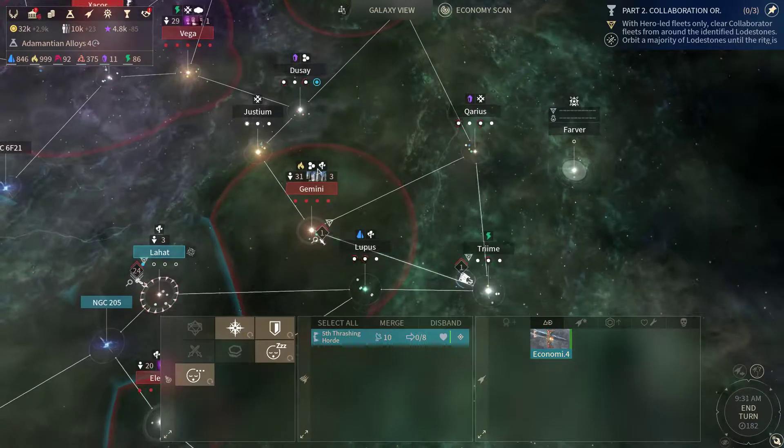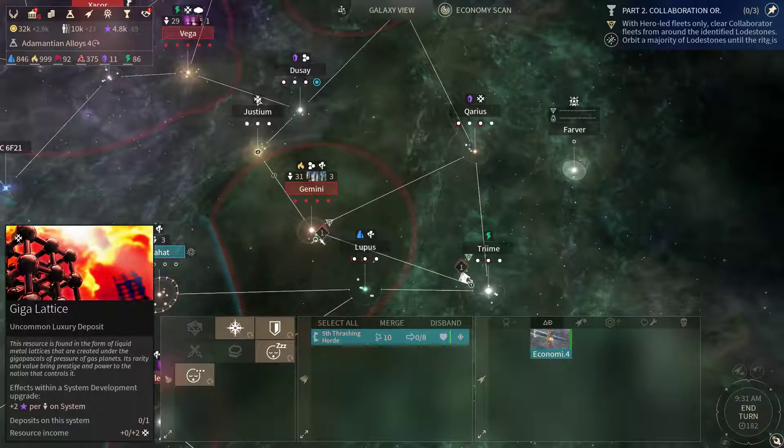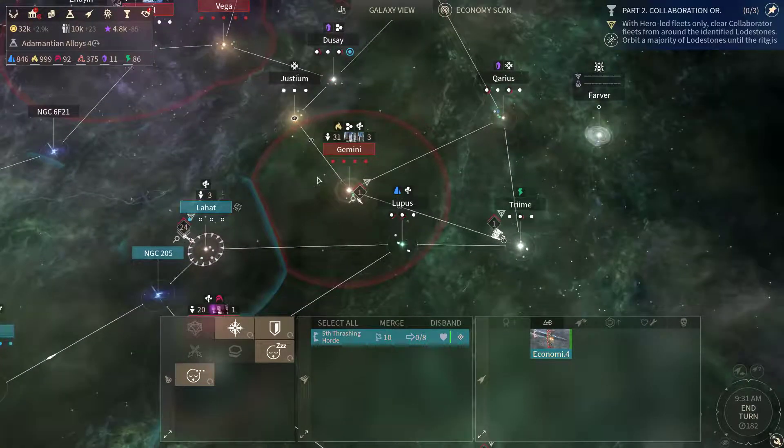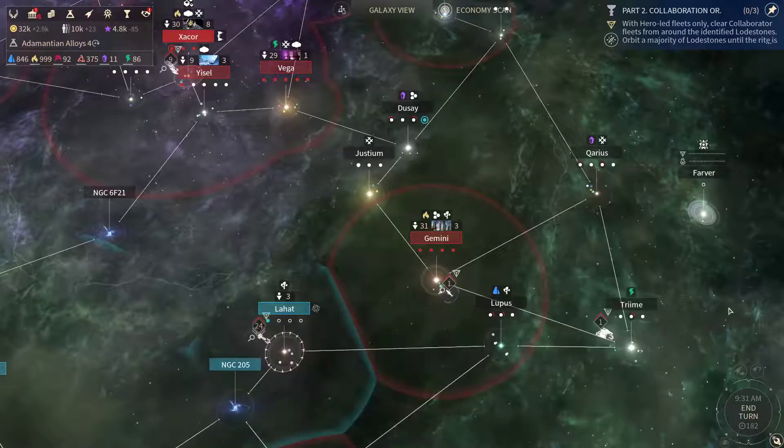Let's send this Behemoth to Justium and I'm gonna start mining the Gigalad there. There is also a curiosity over here, so let's check that out. Let's end turn and continue.